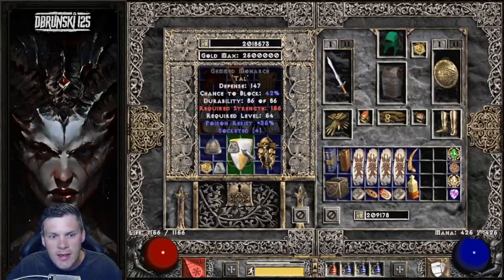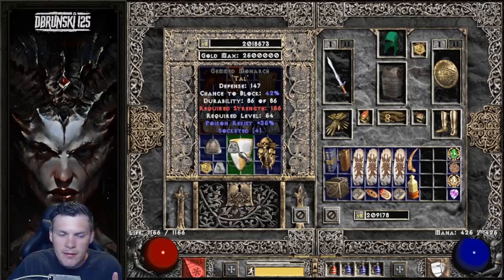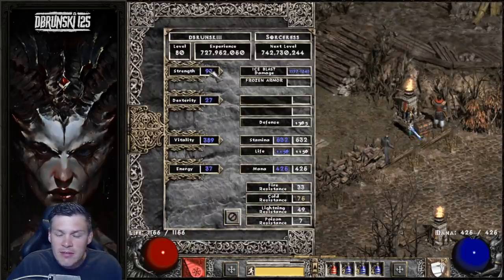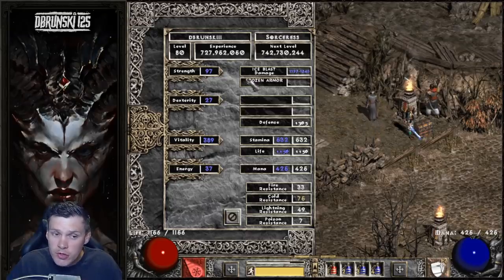I do actually have the base — I found a plain white Monarch farming cows and Larzuked it for 4 open sockets, burning 1 Larzuk quest. I have Tal, Thul, Ort, and Amn, so I can make Spirit. But the big issue right now early on is I need 156 Strength to equip it and I currently only have 97 — that's a big jump in Strength, which is worth it for sure.